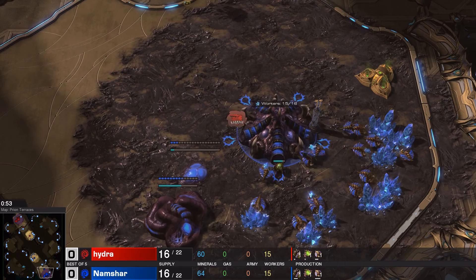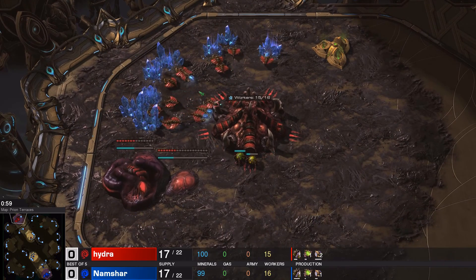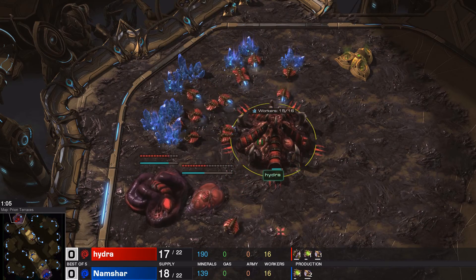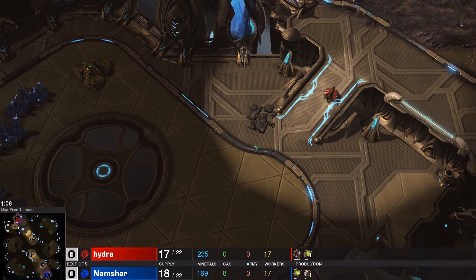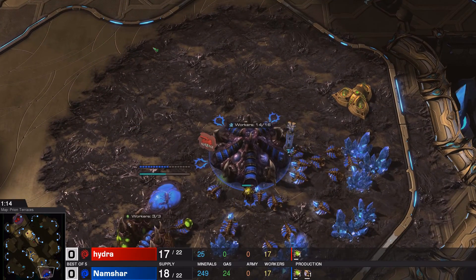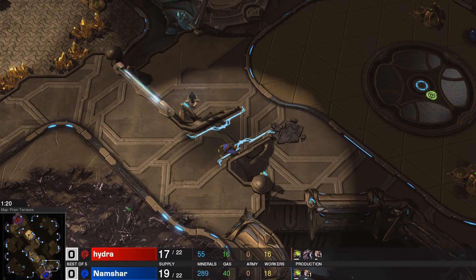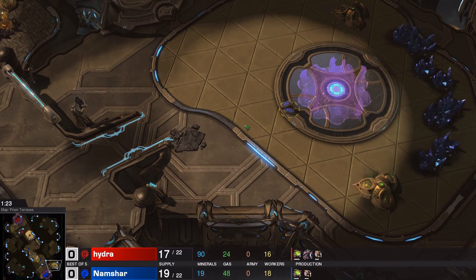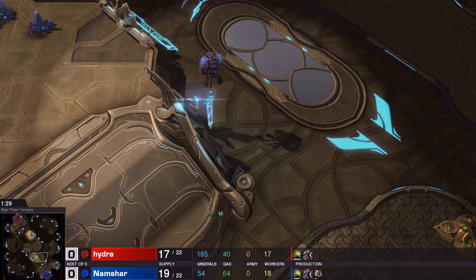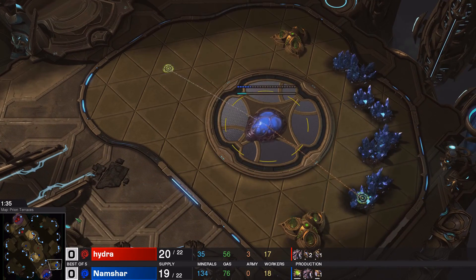A quick note: if you haven't seen the previous games, check the description for links. Now we've got Gas Geysers coming down from both players — actually both going for Spawning Pools first. Hydra's is just a little bit ahead, but that won't make a big difference given the travel time for Zerglings. Looks like Hydra is going for an expansion at the gold, which is a very risky move. Namshare, however, is going for the normal expansion, so we probably won't see huge aggression early on.